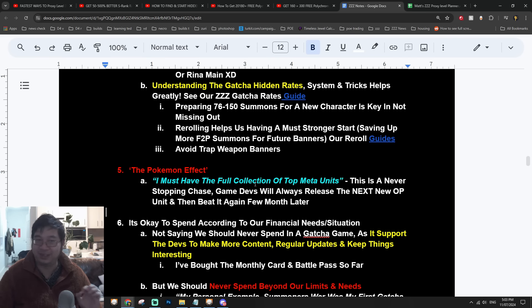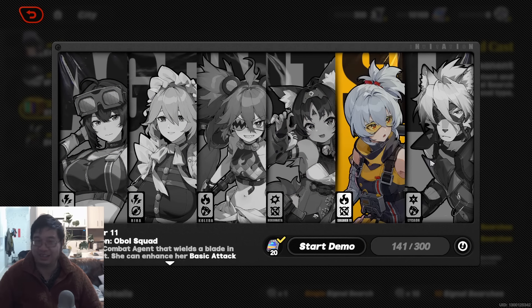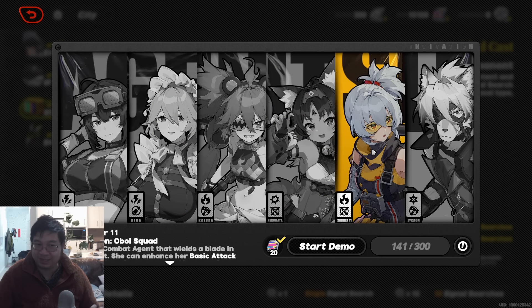There's also the Pokemon Effect — when you want to collect all the characters in the game and feel like you're missing out on one or two, thinking just a little more spending will get you there. Maybe you also want all the strongest top meta units. Having played gacha games for over 10 years, I can tell you this is a never-ending chase — developers will always make upcoming characters stronger than current ones to get you to spend more money. It's important to resist the Pokemon Effect and enjoy the characters you have.